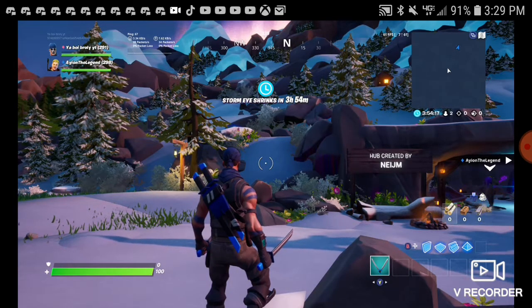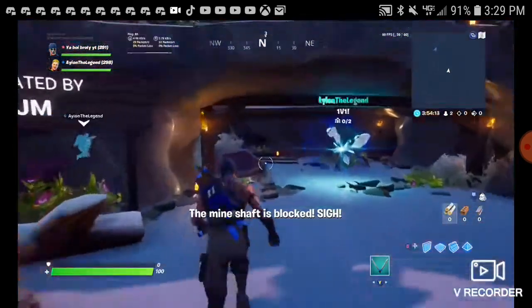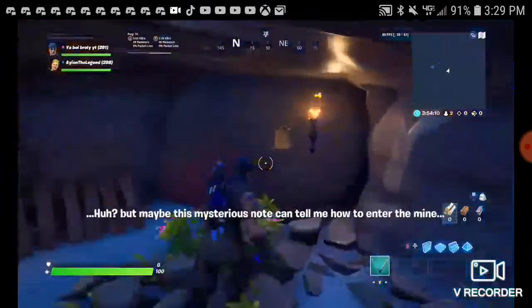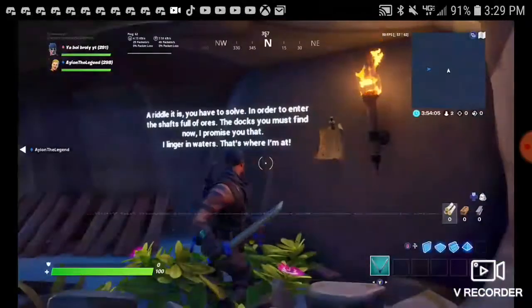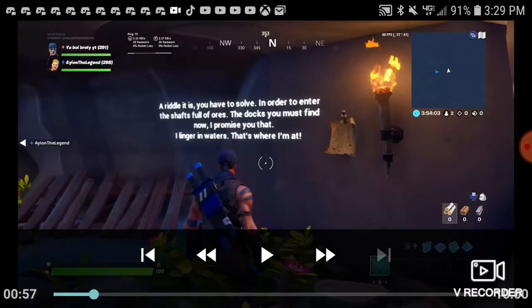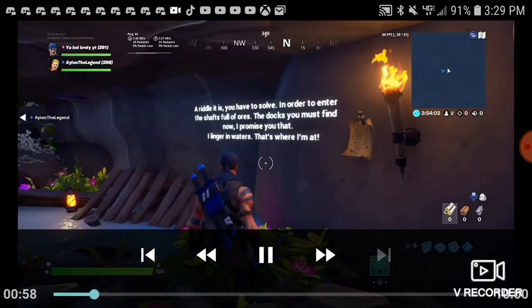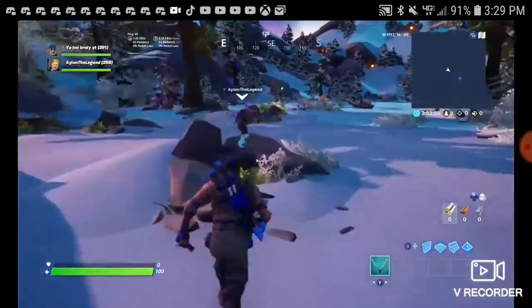We spawn in, and the mine shaft is blocked. But maybe the mysterious note can tell me how to enter. We go to it and it says a riddle: you have to solve it in order to enter the shafts. 'Full of wars, the docks you must find — I promise you that I linger in waters, that's where I'm at.' I paused it so viewers could see it without it skipping.